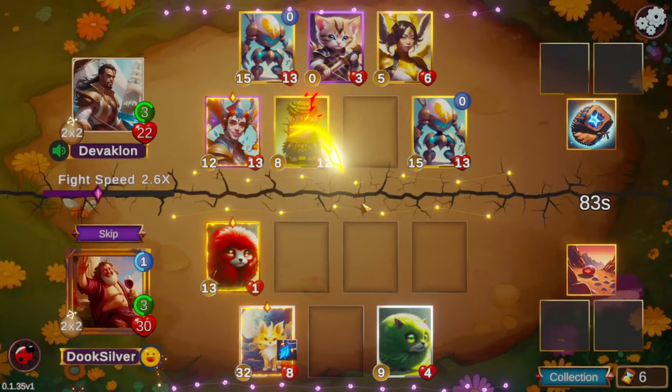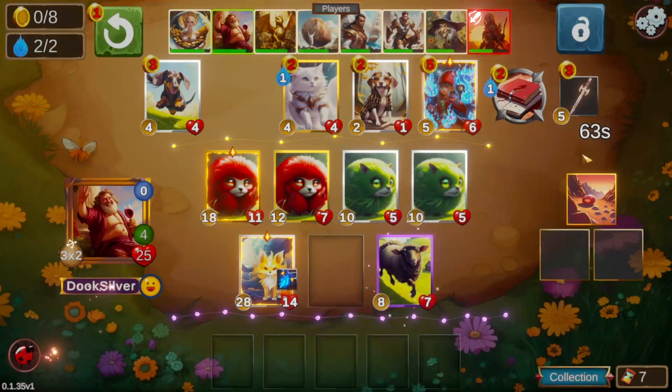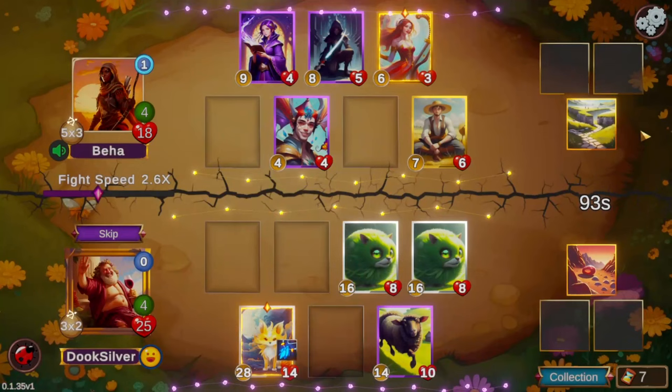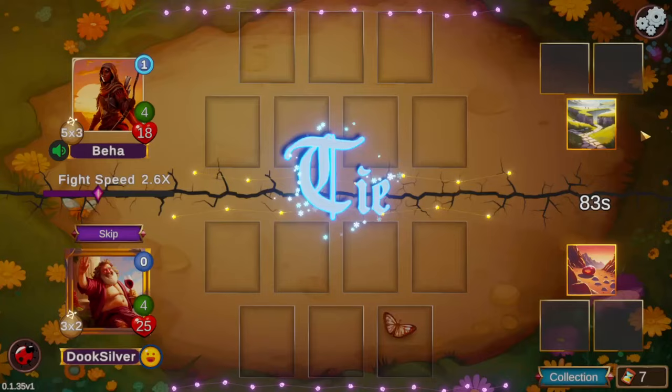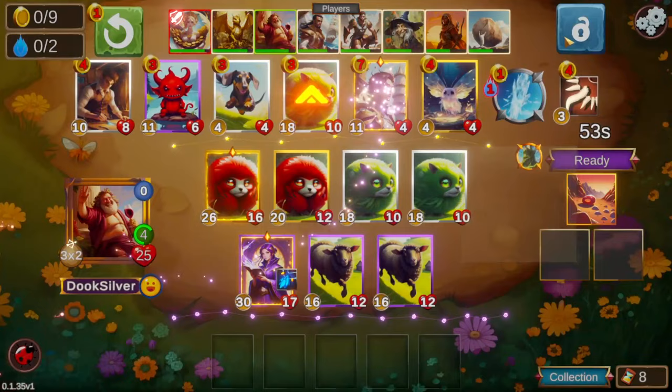We turn Romeo into a golden Red Fluff and find a Green Fluff in the next shop, so we lock the sheep there. Two gold for a pretty decent amount of stats is really good value. We do miss out on seeing one level four shot, but it ended up working out perfectly — we saw another red and another green fluff and found another sheep, so we've got a great fluff setup going.